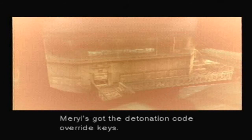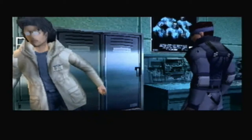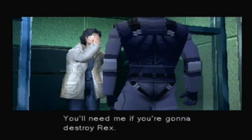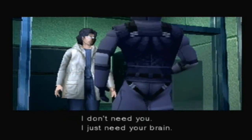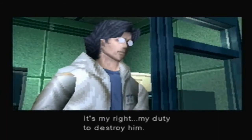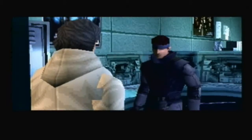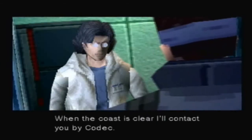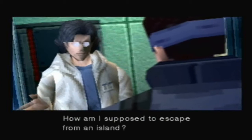Meryl's got the detonation code override keys — we'll link up with her. If we can't override the launch, we'll have to destroy Rex. I'll show you the way. On that leg of yours, you'll just slow me down. You'll need me if you're gonna destroy Rex. I don't need you — I just need your brain. I created Rex; it's my right, my duty to destroy him. If you get a chance, let's try to escape. When the coast is clear, I'll contact you by codec. How am I supposed to escape from an island?